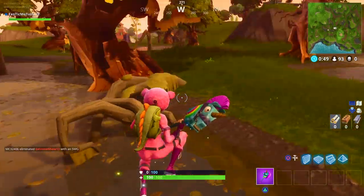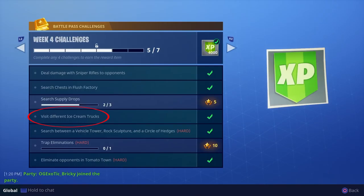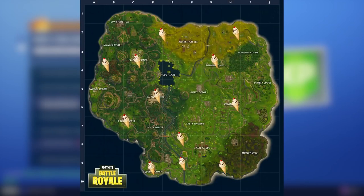The next thing to cover is visiting different ice cream trucks. This one is very simple. On screen right now is a map showing all the ice cream truck locations. They're in a lot of the major cities like Greasy Grove, Tilted Towers, Retail Row, Pleasant Park, Flush Factory, and then some spread out randomly. You don't want to go to those random locations because you'll get the objective but won't have any weapons, so my suggestion is to go toward the bottom of the map.